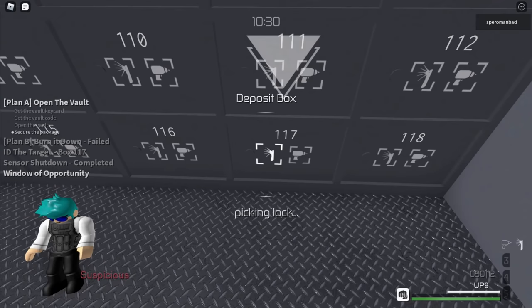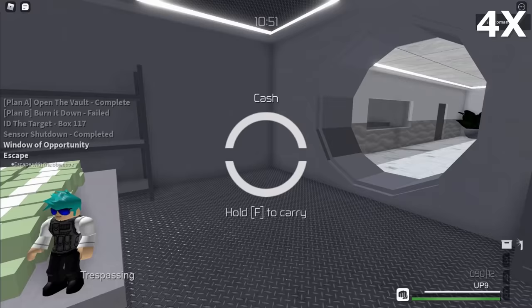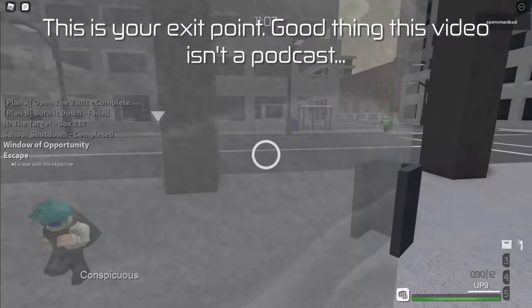Now you can finally go inside and lockpick the box with the correct ID. Then drop the silent drill and grab the Phoenix box. If you want, you can also bag the cash for extra money. Note that certain actions such as sprinting, proning, or carrying bags give you the conspicuous status, which is the same as disguise except you're detected a bit faster, so be careful.